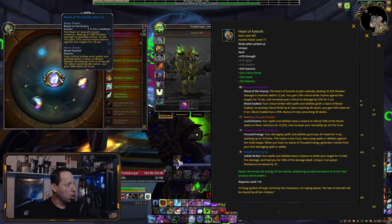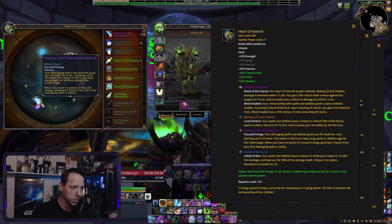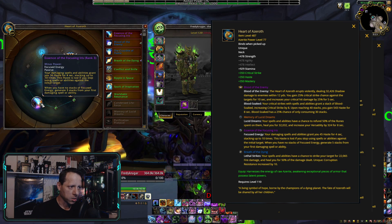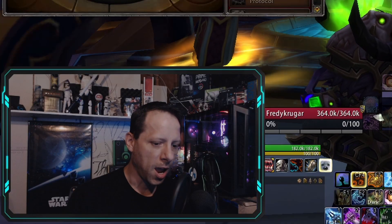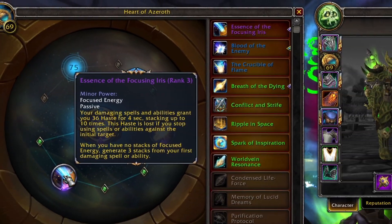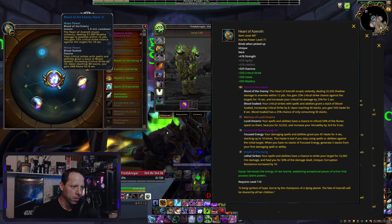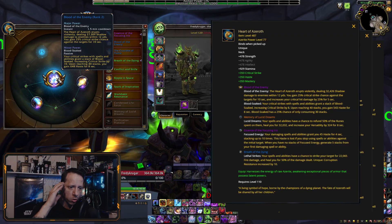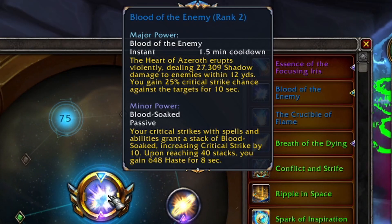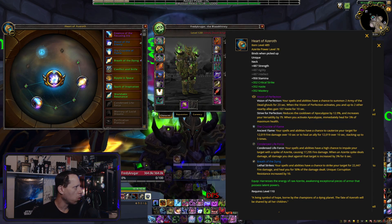You could also replace Blood of the Enemy with Focusing Iris if you want to be a casting DK, but it has too big of a channel compared to Blood of the Enemy. When you're ready to burst your Festering Wounds, you want something quick — that's why you pick Blood of the Enemy over Focusing Iris, since you won't be getting the critical strike bonus during your wound pop with Focusing Iris. If you don't have Blood of the Enemy leveled up but do have Focusing Iris, you could use that situationally.